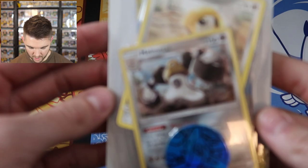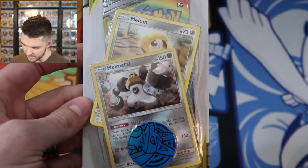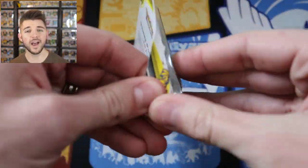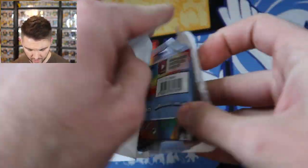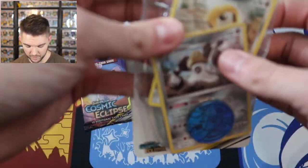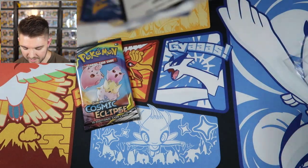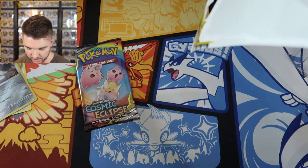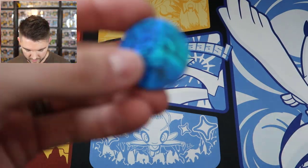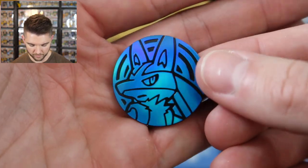Let's go ahead and get into this. We have two promos in here — Meltan and Melmetal — and we got a nice little Lucario coin, which I feel like I've seen before, and one pack of Cosmic Eclipse. There's still a lot of things I need to pull from this set.